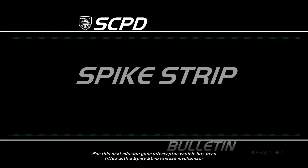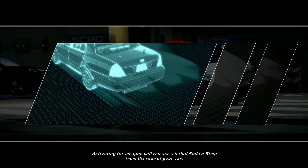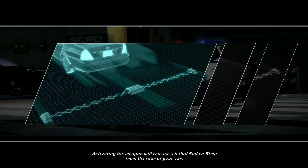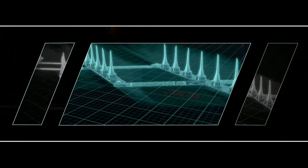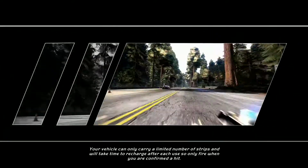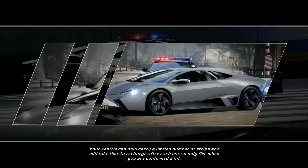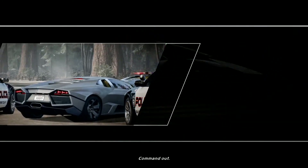For this next mission, your interceptor vehicle has been fitted with a spike strip release mechanism. Activating the weapon will release a lethal spike strip from the rear of your car. Your vehicle can only carry a limited number of strips and will take time to recharge after each use, so only fire when you are confirmed to hit. Command out.